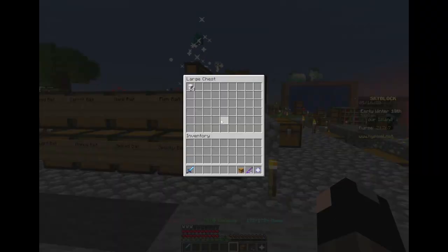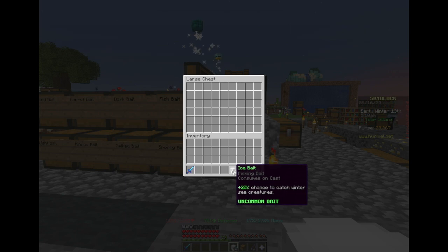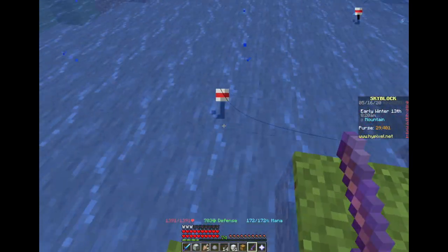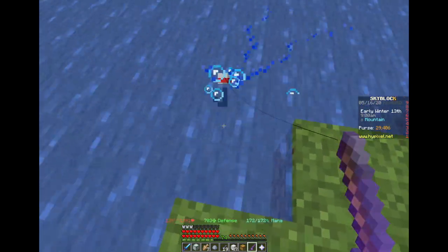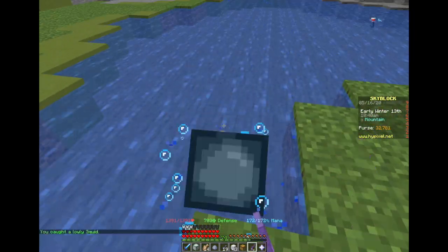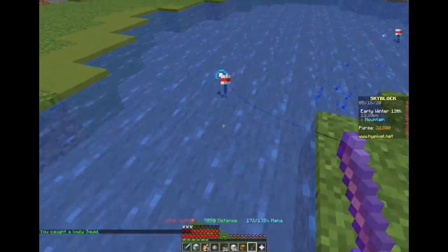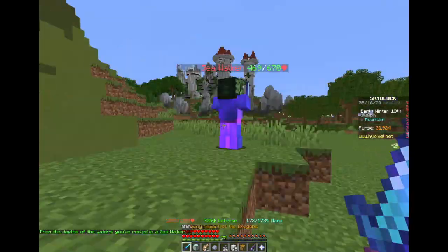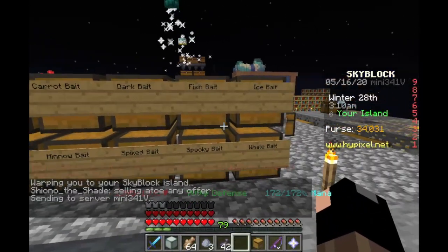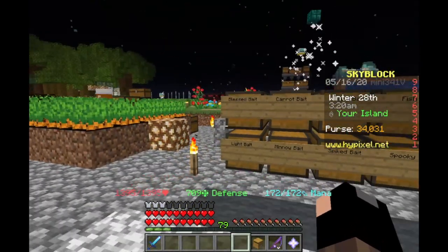Next alphabetically is ice bait, which should have a 20% chance to catch winter sea creatures — but only at the jerry pond. We're going to be checking it out to see if it makes any difference, but I think it will just act as a control group versus the other baits. We'll toss everything into the ice bait chest and move on to light bait.